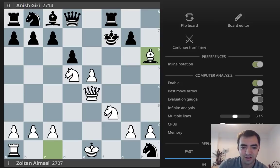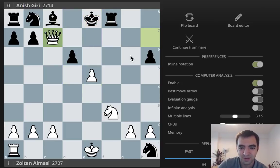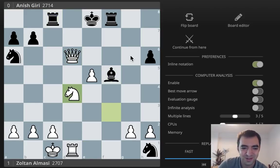The move is Bishop takes H6, which is just crushing. After what happened in the game — pawn takes H6 — White plays Queen H7 and the king just has no safe place. Knight takes E7 is coming. After King E8, Knight takes E7, Queen takes E7, Queen takes E7 — White now has a queen for a rook and a bishop. White also has two extra pawns. Giri tried to somehow survive, but White's technique was just too strong and it wasn't too difficult to convert.